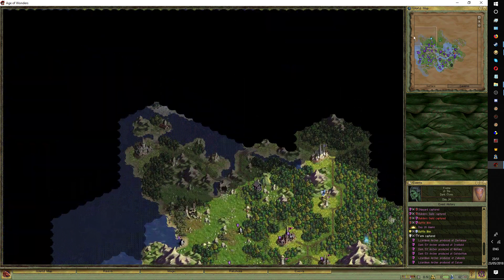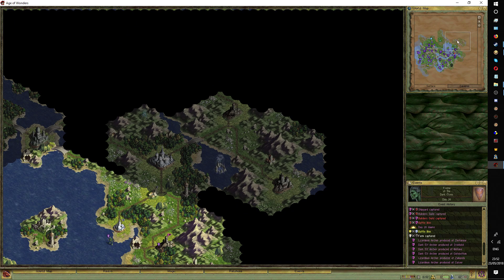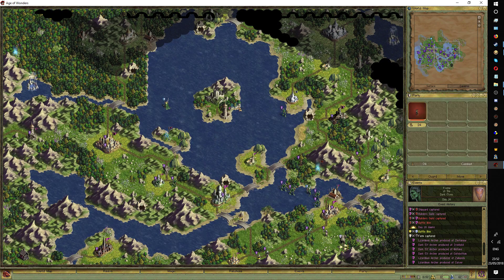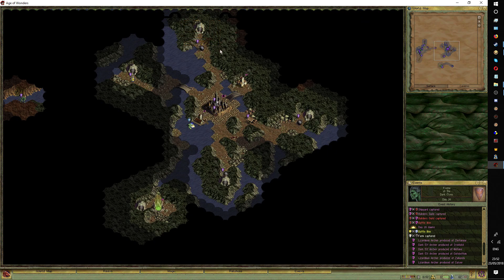So I should probably just take the offensive completely. Waltz down here, take this, take this, and then also try and take that place. Over here the frostlings will almost immediately break off their war against the goblins, and they will attack me here, and here, and underground here, through this passageway most likely.